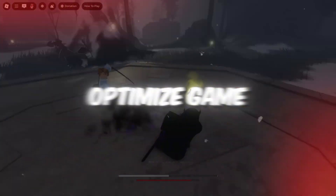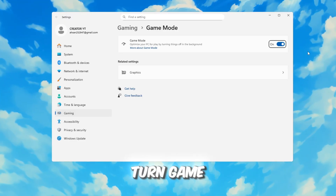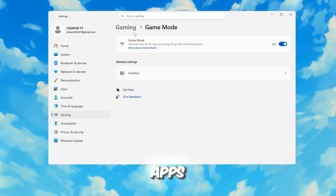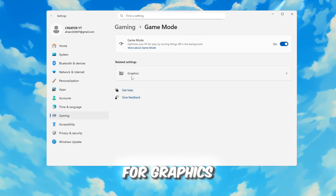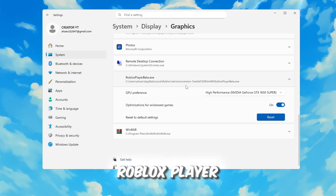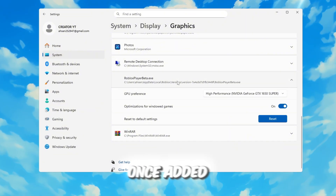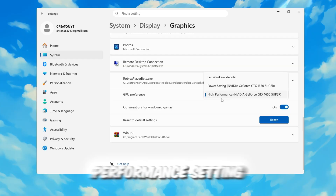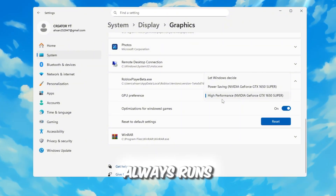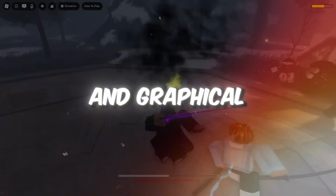Step 6: Optimize Game Mode and Graphics Settings for Roblox. Open the Windows Settings menu and search for Game Mode. When you find it, turn Game Mode on — this ensures Windows prioritizes gaming and reduces background app activity while you're playing Roblox. Next, search for Graphics Settings in the search bar. Click Browse and navigate to the folder where Roblox is installed. Locate the RobloxPlayerBeta.exe file, select it, and add it to the list of applications. Once added, click on it, then select Options and choose the High Performance setting, then click Save. This ensures your graphics card always runs at full power when you play Roblox.